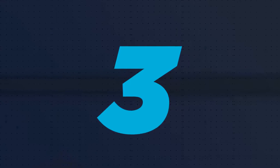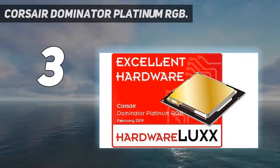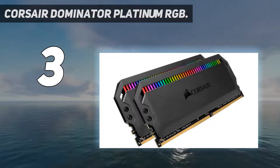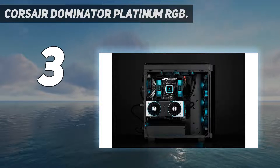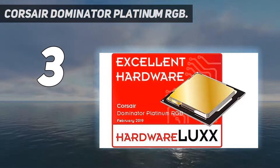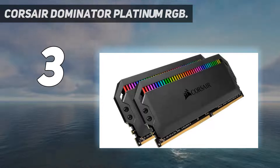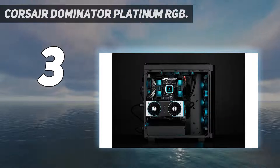At number 3: Corsair Dominator Platinum RGB. If you're after high-end gaming RAM performance for your Intel 12th Gen-enabled rig, then the Corsair Dominator Platinum RGB DDR5-5200 offers all the performance speed that you need. With the potential of PCIe 5.0 just now being understood and unlocked by the newest Intel CPUs, you'll be in a very good place for the future of PC gaming as an early adopter in 2022 with this memory kit. Unsurprisingly, a DDR5 memory solution is going to cost you a fair amount. The Corsair Dominator Platinum RGB DDR5-5200 is no different, and higher configuration RAM at this clock speed certainly doesn't come cheap.